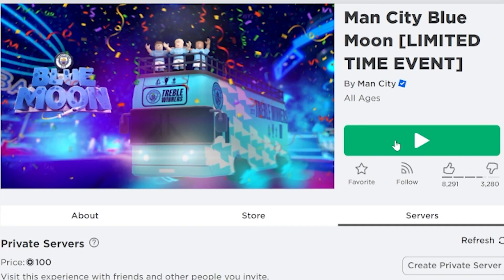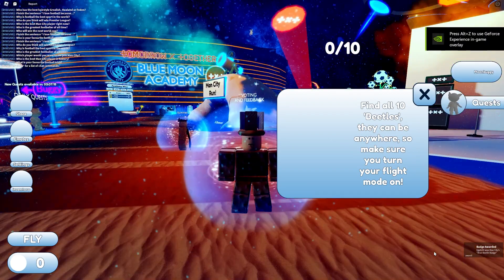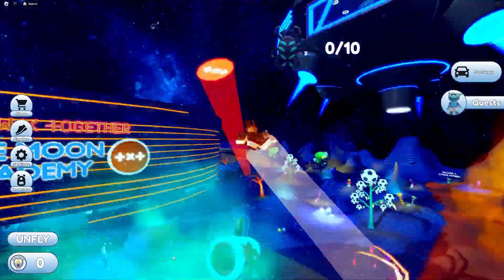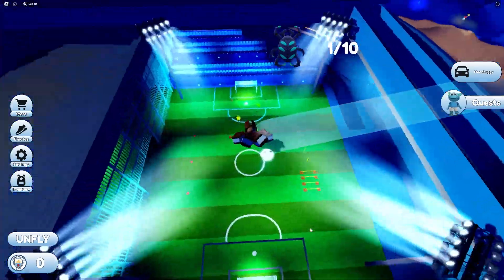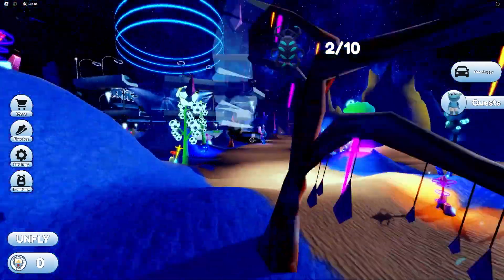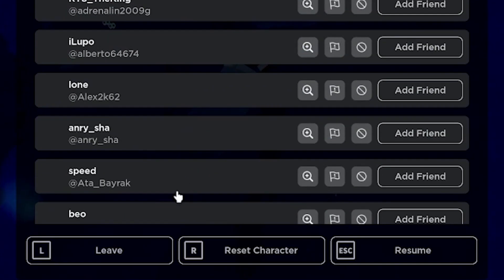For the limited item, join this game called Man City Blue Moon. To get the item, we just need to find and collect 10 hidden blue beetles, and a prompt to get the item will appear. The beetles are usually found in very high areas, so you'll have to enable the fly button to get to them. They're also very small and hard to see because they blend in with the map.